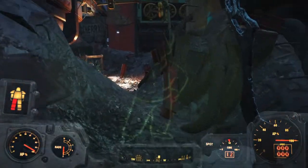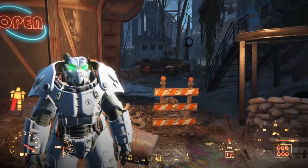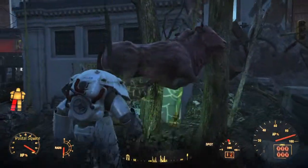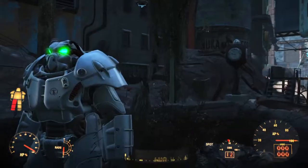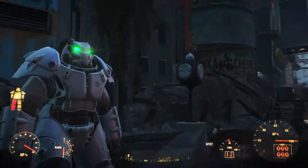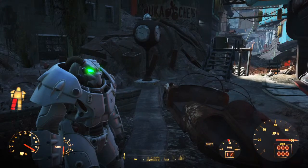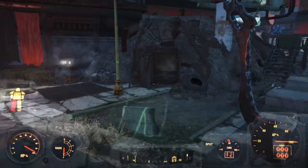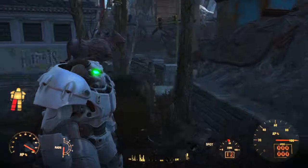Now you can walk around in a suit of X01 power armor, which is really cool. Wait — do you see this? There's a Brahmin in a tree and a Brahmin lying down in a tree. That's enough Fallout for today! Anyway, that's how you get a full suit of X01 power armor in Fallout 4. Hit that like button if you enjoyed or found it helpful, and subscribe for more Fallout 4 videos. I have glitches and tutorials to come — perhaps how to get this sword I'm holding, which is very powerful. See y'all next time, peace.